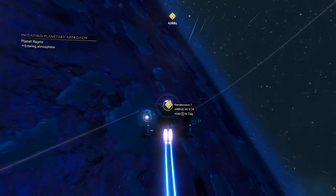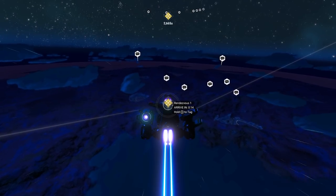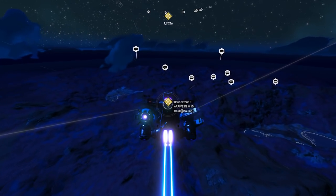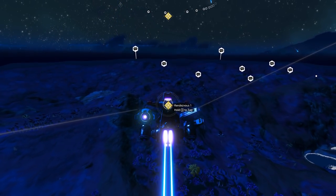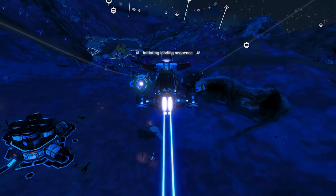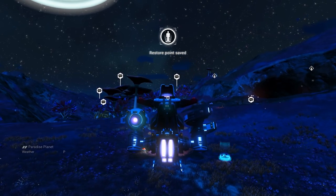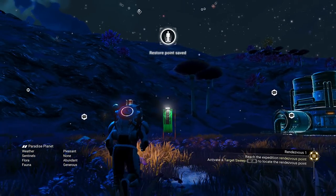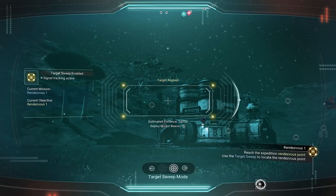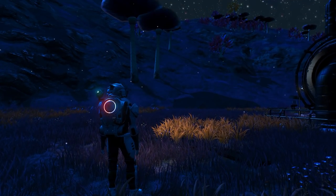Let's get close to where the rendezvous is. The marker shows the general area — once we land, we'll have to look for specifically where the rendezvous point is. If you land on these green circle landing points, it does not use any of your launch fuel, so of course you want to do that. Pull up your visor and it will tell you the direction — 1,400 feet this way. Visited a lush planet — we knocked that one out just by landing on it. Let's collect the reward: some planetary charts and 256 nanites.